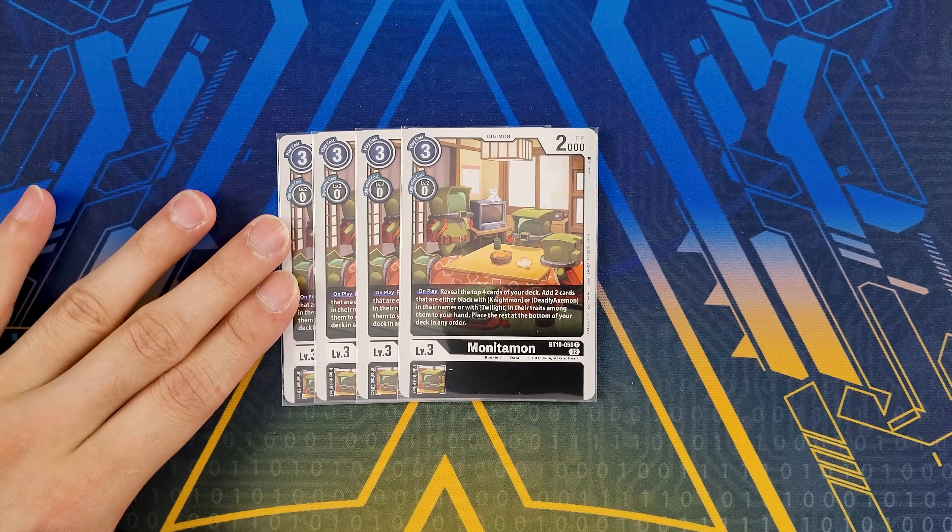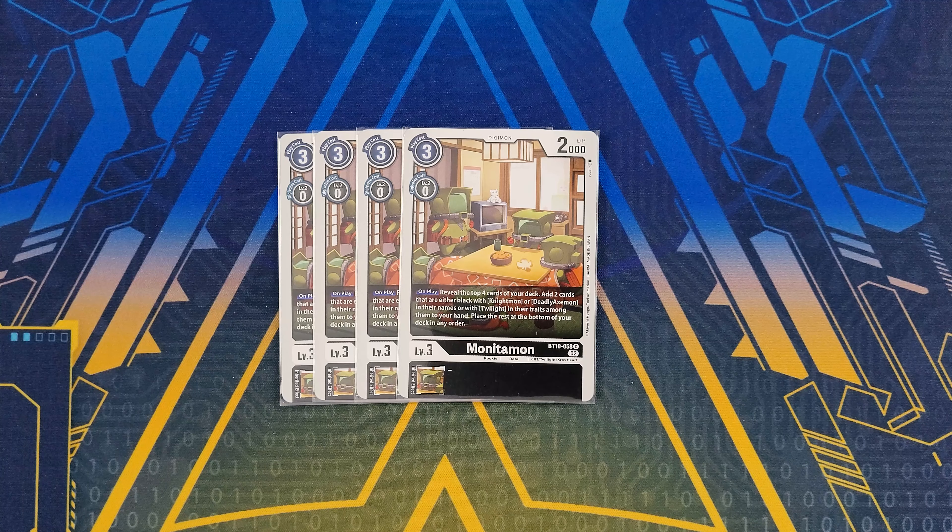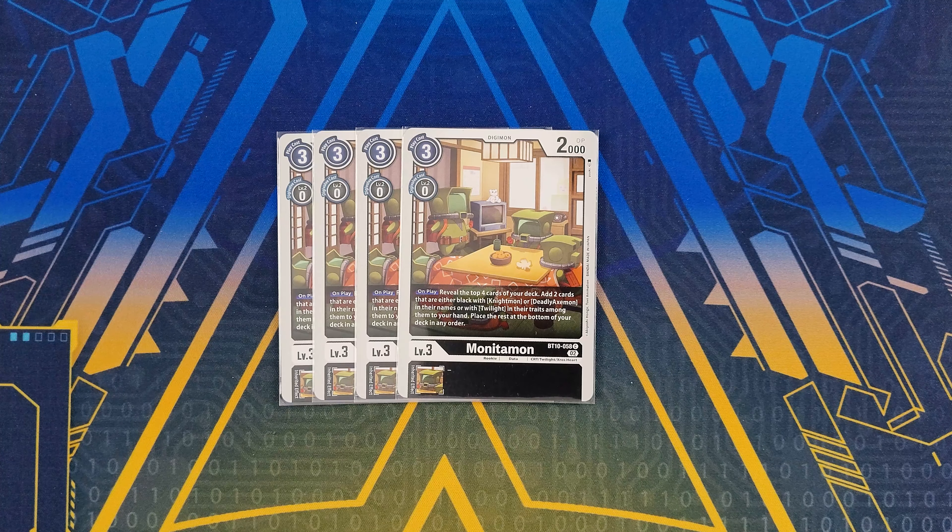We've got four copies of Monotamon. This is your main searcher of the deck because on play it reveals the top four cards, and you get to grab two cards that are either black with Knightmon or Deadly Axemon in their names, or Twilight in their traits, to your hand. Then you send the rest to the bottom of your deck. You always want to hard play this card since it's your dedicated searcher, ensuring you grab your pieces.